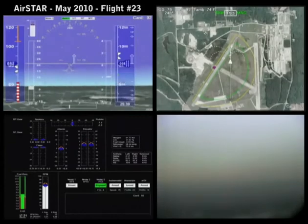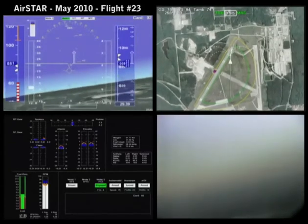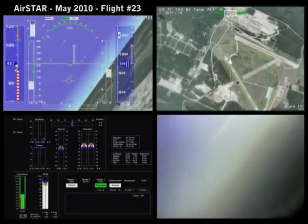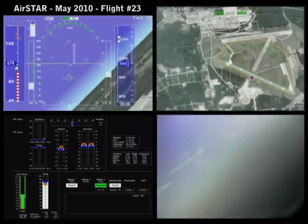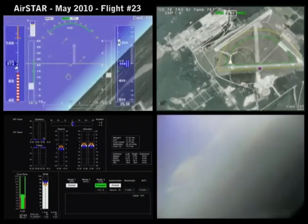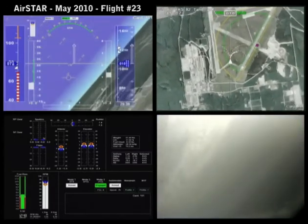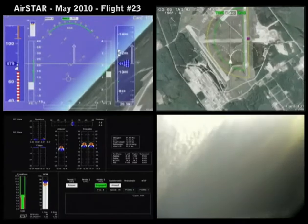Climb and maintain 1,200. Card 101, great turn now. Going to 1,200. Card 101 will be captured at 15 degrees angle of attack with the mode 3.6 controller. You'll be setting 40% RPM for the entry.